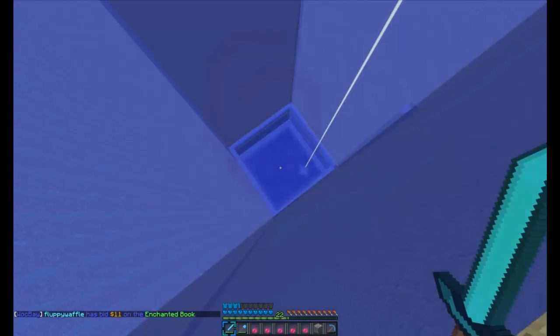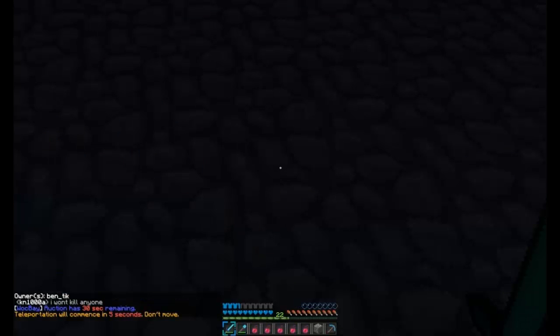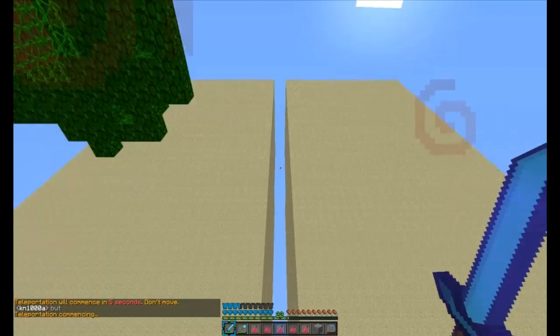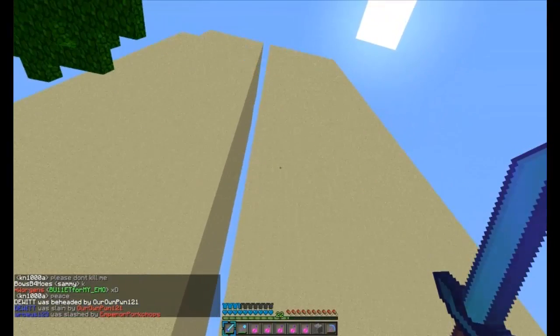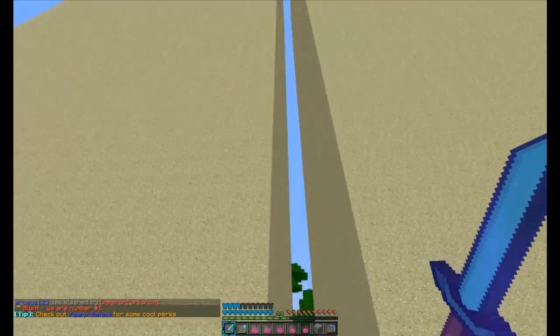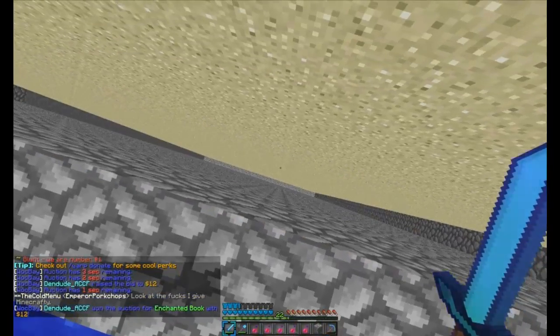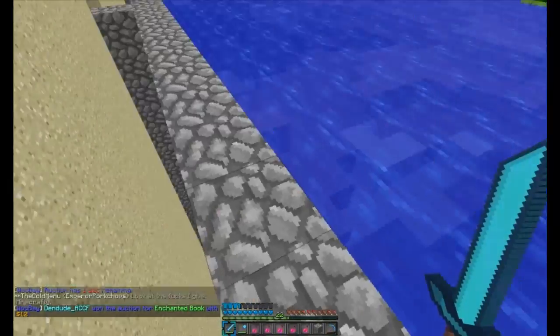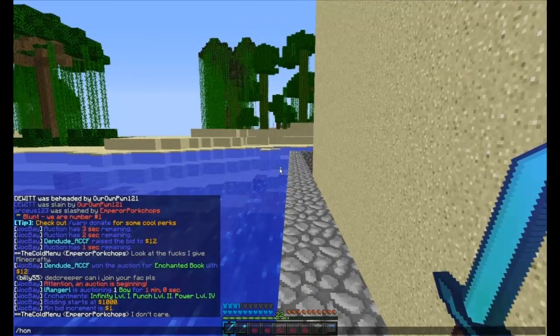I'll take you to our vaults that we're building. Me and Enfy both have vaults side by side that we're both building up. The sand walls both go to the sky limit — two sand walls just like the base I just showed you. That's Enfy's vault right there and this is mine. He's gotten further than me but mine is basically ready to have water put over it, and then it'll be unraidable. They go all the way down to bedrock. We've got land claimed around them, but they're not completed yet.